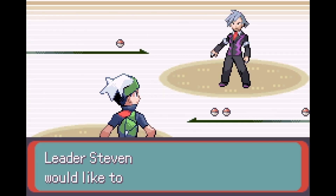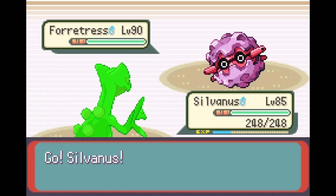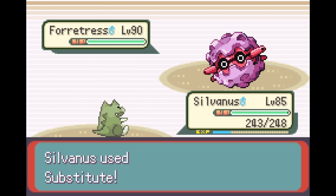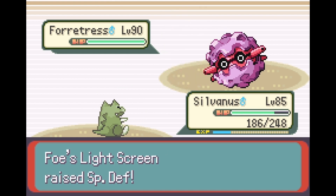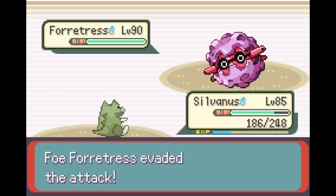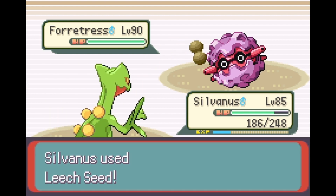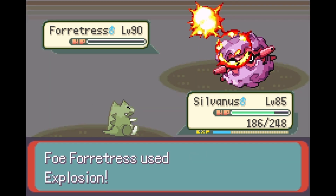Steven leads with a Forretress - anyone who knows anything about Forretress knows what this thing is going to do. It's completely support-based: it's got Reflect, Light Screen, Spikes, and Explosion as a final move.